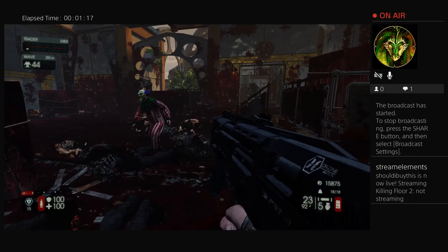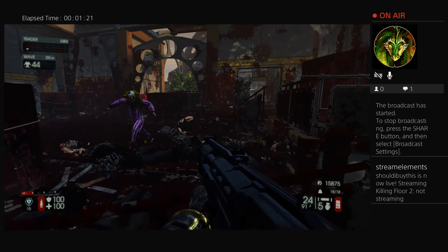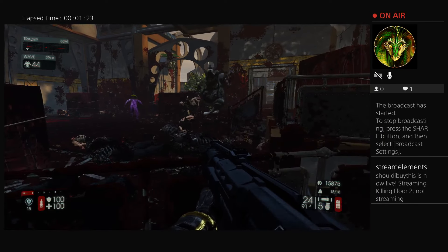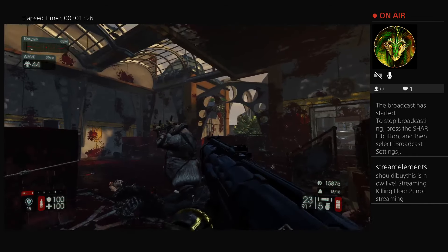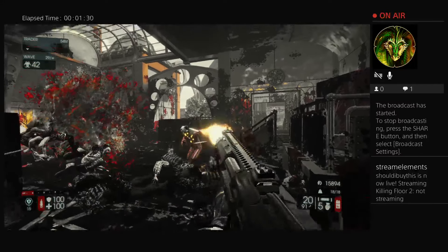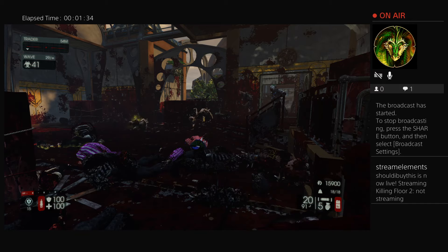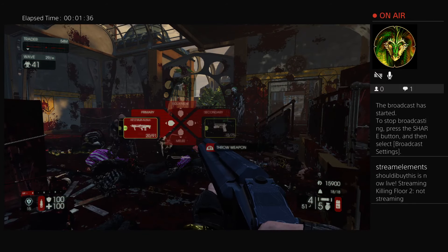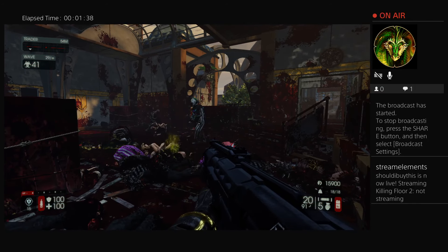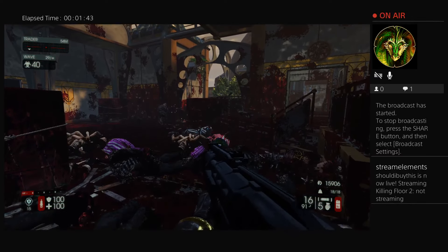I'll show you what happens if you do nothing — they won't actually run around, they don't know what to do, and you can just mow them down. This is also the fastest way to level up the Support class because one of the guns you need is the shotgun, so that's great.